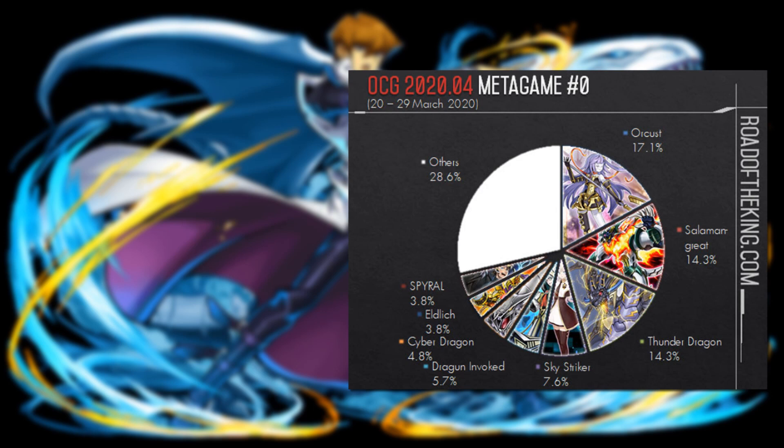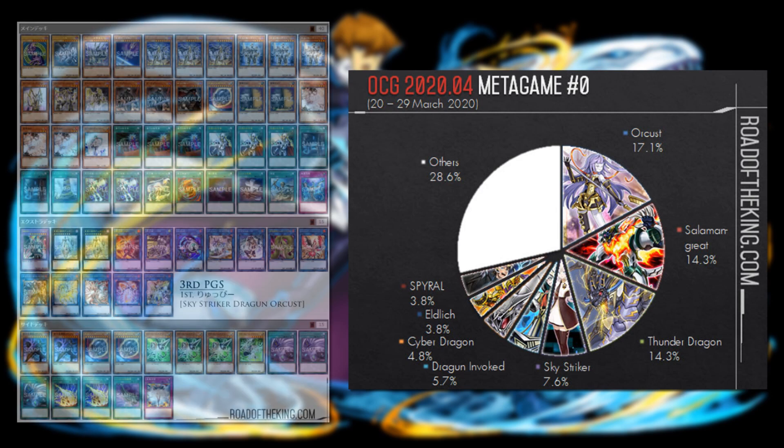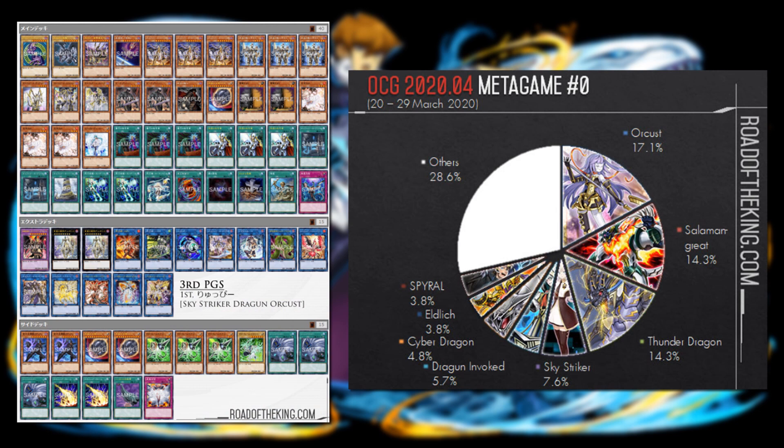Thunder Dragon is still doing well because of the one-of Colossus. Sky Striker is also notable — a big difference from the TCG since Engage is still at two over there. We also see Invoked, Notion Dolls which is a bit of a surprise, Spiral still doing okay with only one Quick Fix, some small support there, Cyber Dragons, and Dragon Invoked.